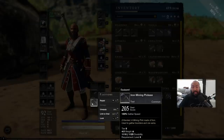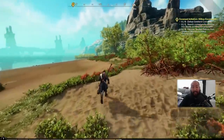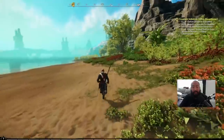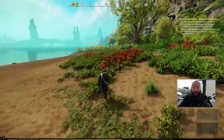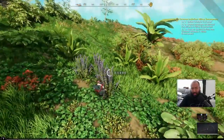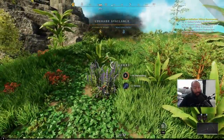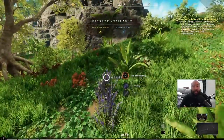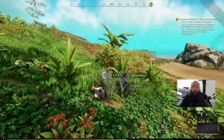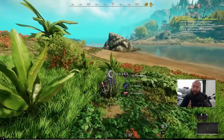Another early gold sink is buying tools, especially tools without perks. At launch you'll probably see people selling tools from 100 to 500 gold depending on perks. This is a double-edged sword though — if you intend to make these tools, there's serious gold to be made from selling them. Even though I'm telling you not to buy them doesn't mean you shouldn't sell them and take advantage, since not everyone will know this.